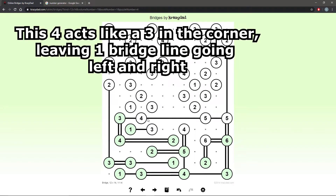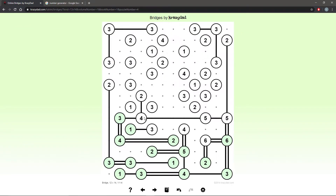This 4 has 2 remaining options, so I can put one line in each direction until I figure out where the second line goes. This 1 is forced to go up. This 3 is in the corner. This 3 is also in the corner. This 2 cannot go to the right anymore, so it's forced to go to the left. This 2 cannot go upward anymore, so it's forced to go down. This 3 is forced to go to the right.